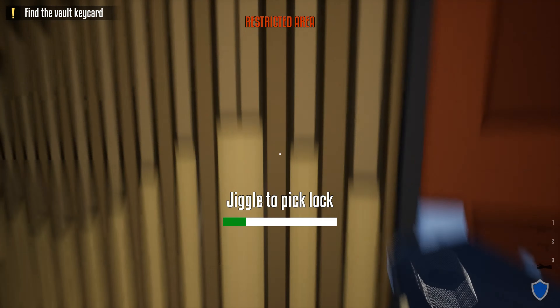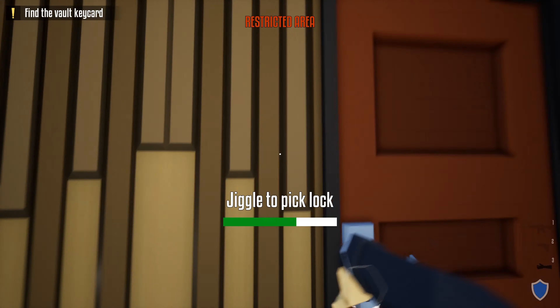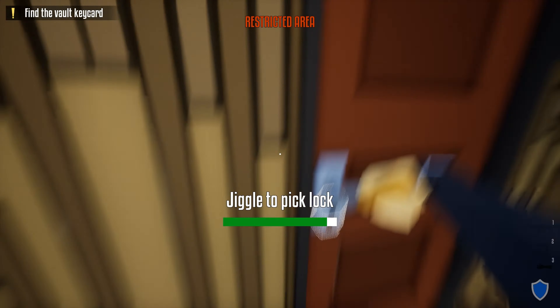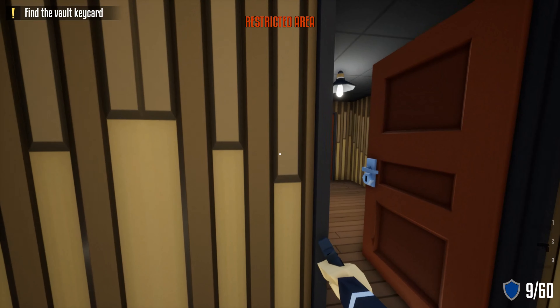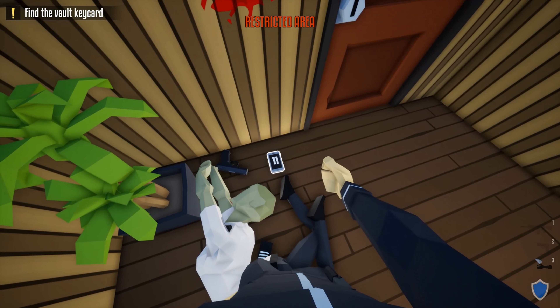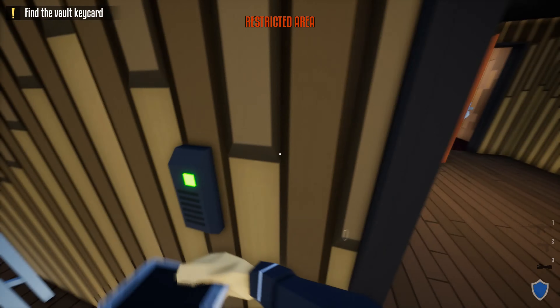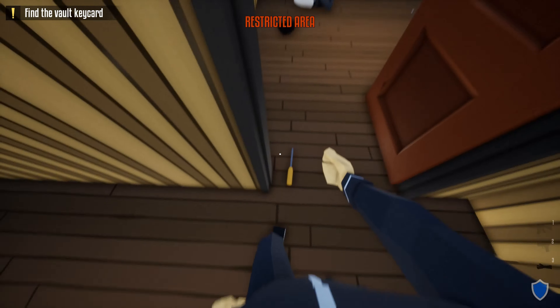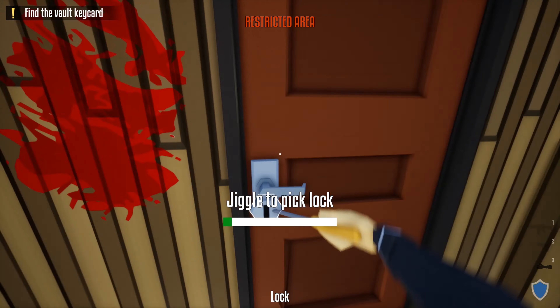Use the screwdriver to jiggle it, then pick the lock again. Open the door and grab a pistol. Go into this room where you can find his phone. Grab the lockpick — don't open that room with the guard in it; if you kill him it's very hard to get the phone.